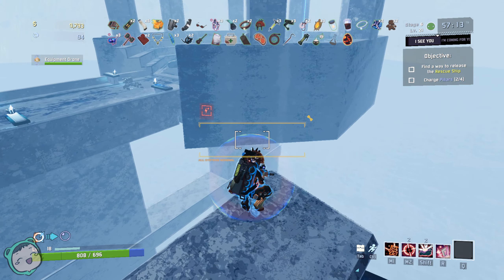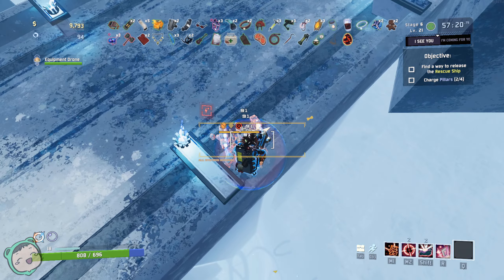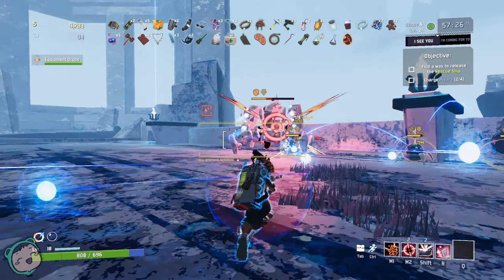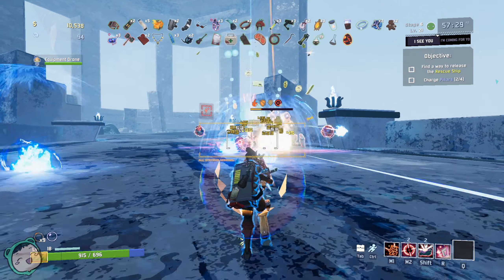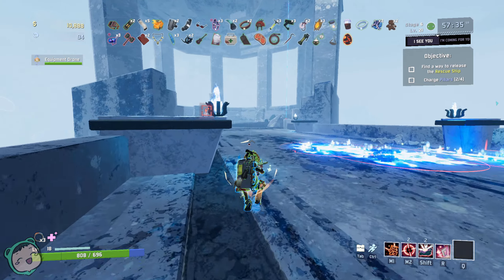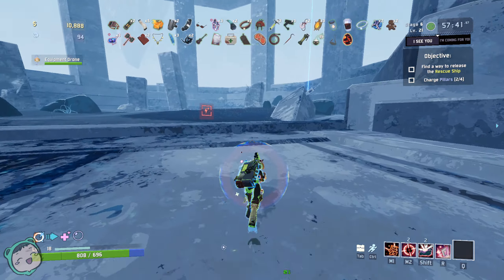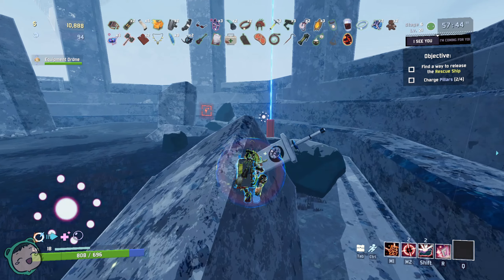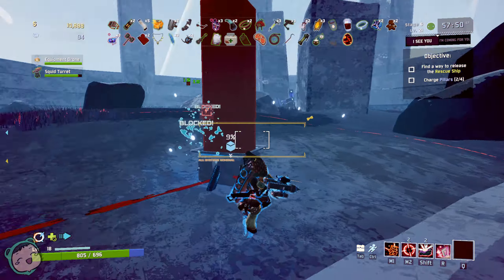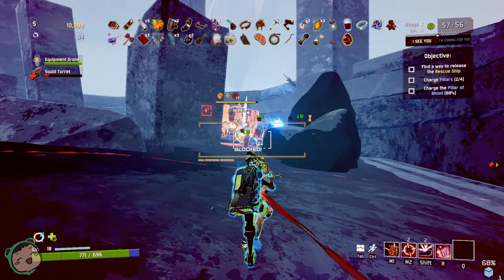Oh, I failed that — so you can't even get in there, I think. I don't know what activating the pillars does. Isn't there like another pillar over there? What is over here — is that a buster sword from Cloud? Did I notice that before? What is this? Oh, what is this — pillar of blood!